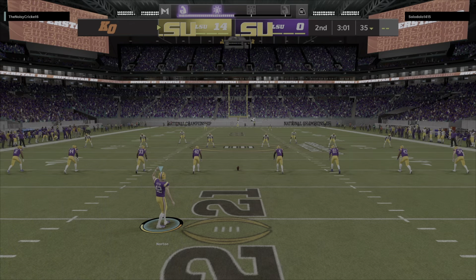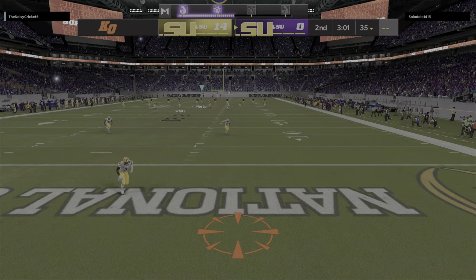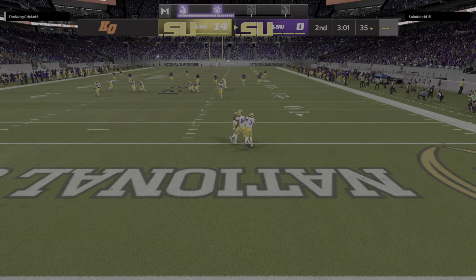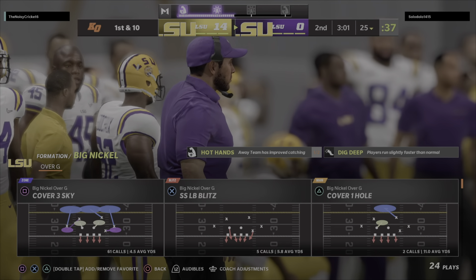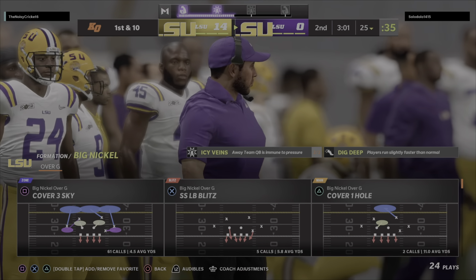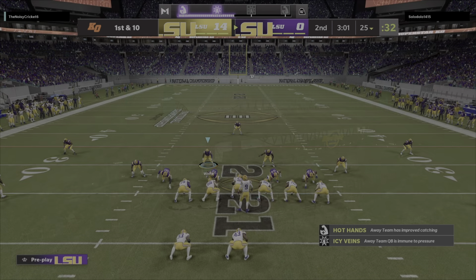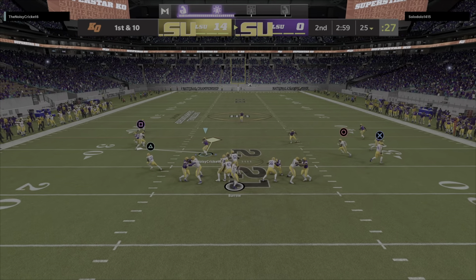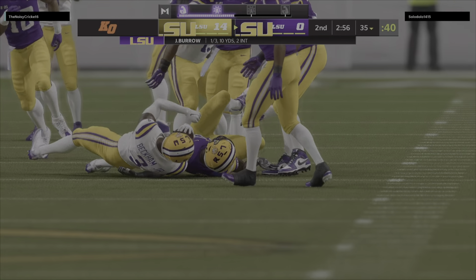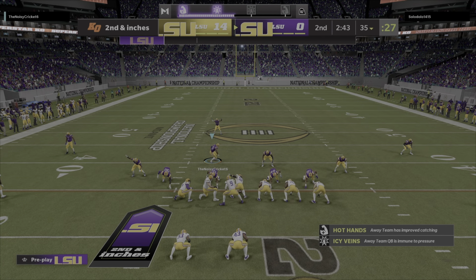The extra point splits the uprights and it's now 14 to nothing. They'll get another shot on offense following that pick-six. The kick bounces out of the back of the end zone so we'll start at the 25. The LSU offense is up and at the line, and fresh off the pick-six they've got to forget about that quickly. The guy throwing the ball — he's got to be like what we talk about with defensive backs who get beat for a long touchdown: short-term memory, right back out there doing the things he does best, knowing that taking care of the ball is paramount.